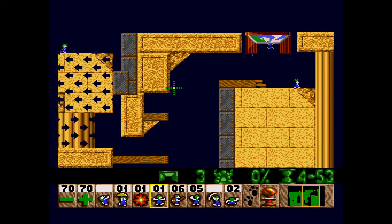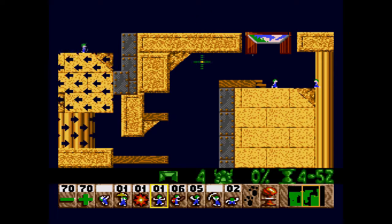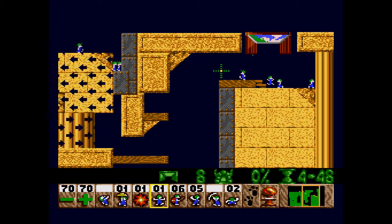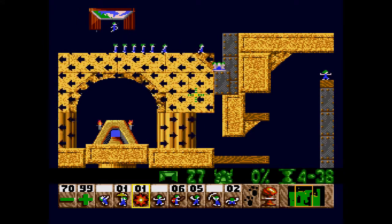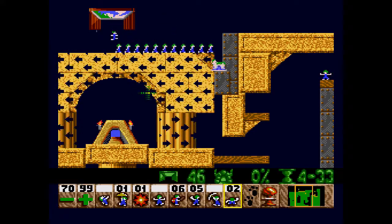This one can be a tricky one to start off with. The one thing we're gonna need to do is immediately block, because we need to make sure that we have some ground for lemmings to block on. Then we need to raise that release rate straight to 99, because we're gonna need our very last lemming here. The last lemming we see exit this hatch is gonna need to bash down to get his comrades out of danger.